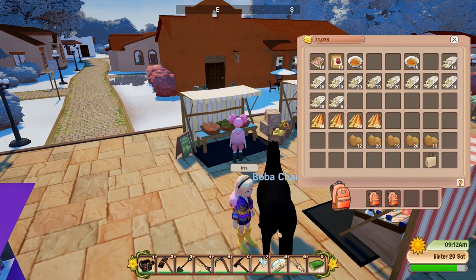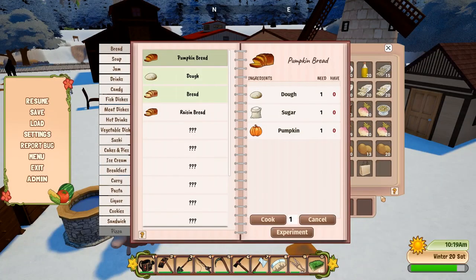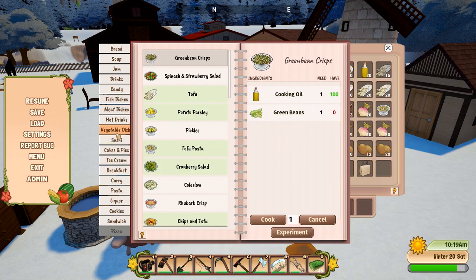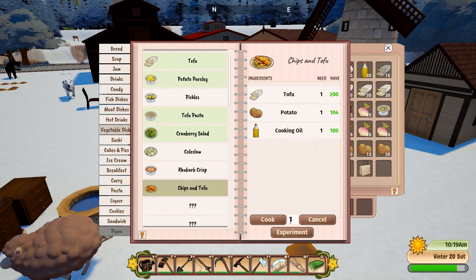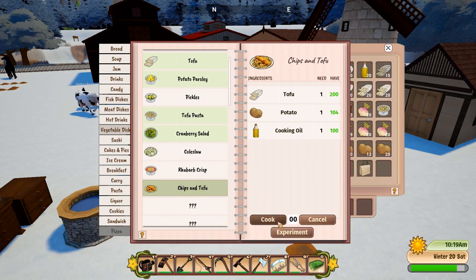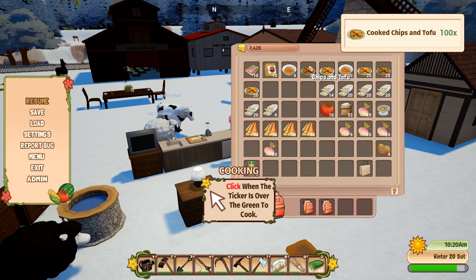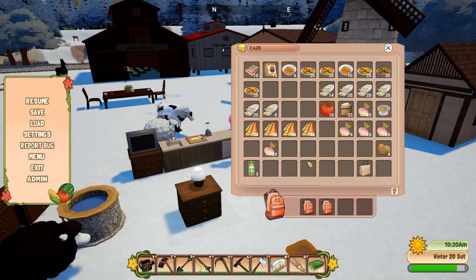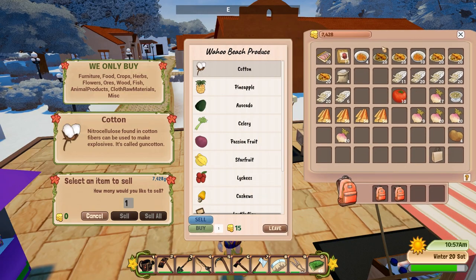Even though I still have a lot of cooking oil and tofu left, that's all my potatoes. Going to chips and tofu - this time we can make at least 100 dishes again! I want to save because I don't want to accidentally make 100 wrong dishes, but we'd be able to make 1,200 gold just off selling those dishes. I'm almost ready to sell my next batch of chips and potatoes. Just look at the money piling in - I'm so happy! I also made some tofu and pasta because I still have a lot of tofu left.